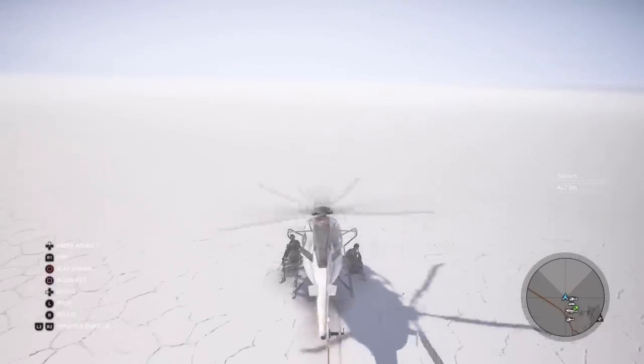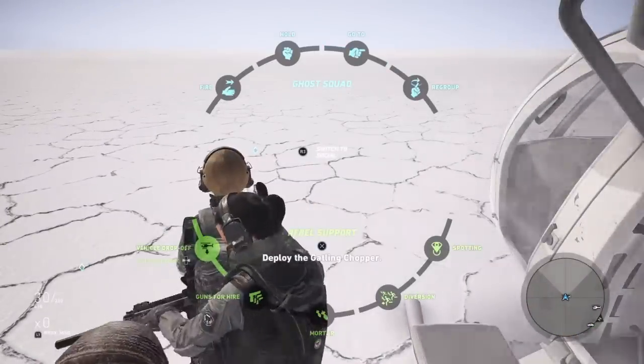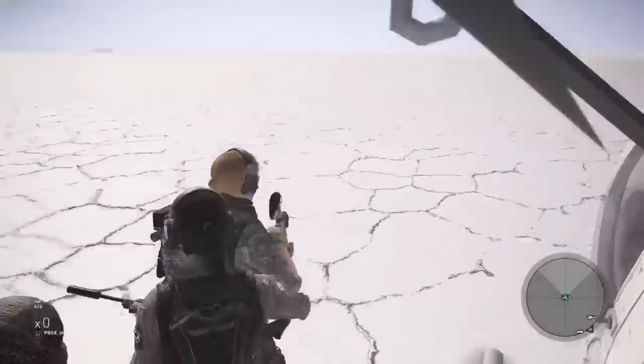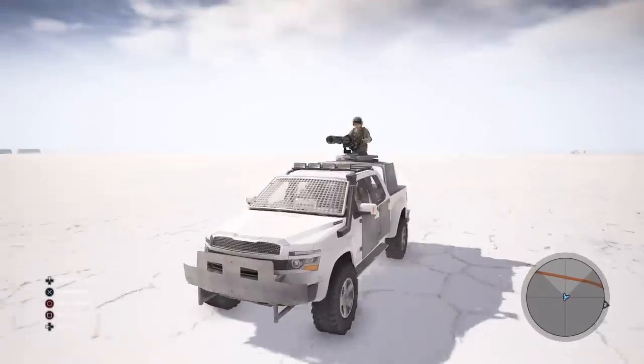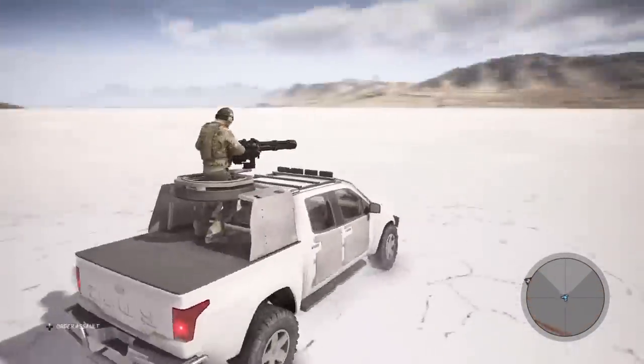We also have the Zeus pickup. This is going to be the white Santa Blanca truck — we've all seen this at every Santa Blanca base all around Bolivia. Now you can have one of your very own. Very cool stuff.